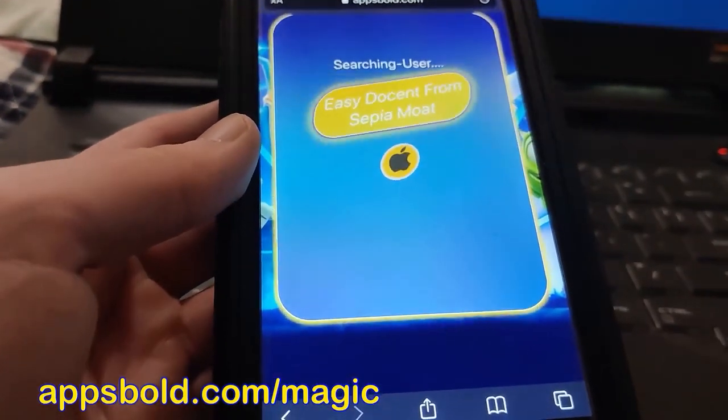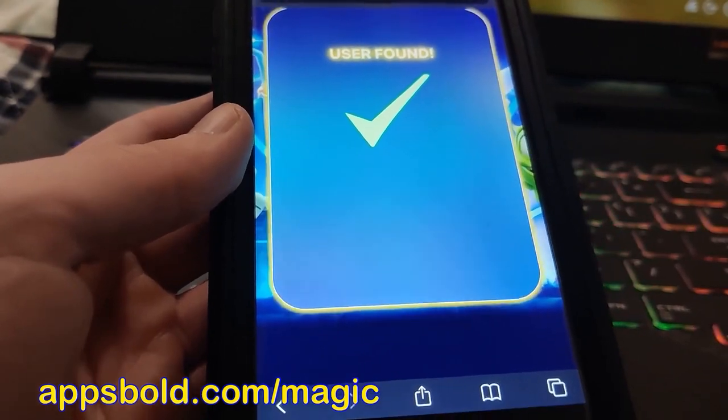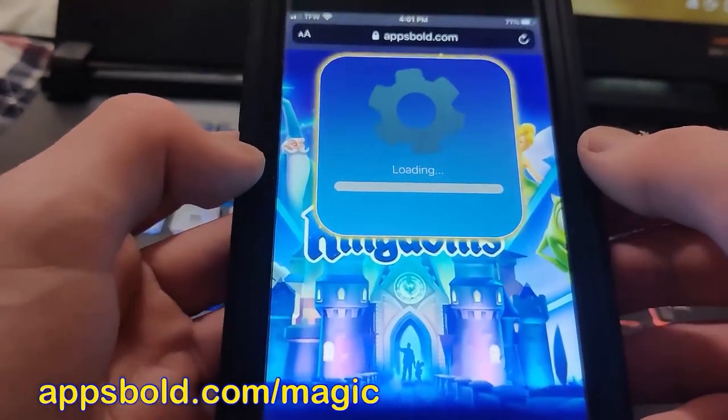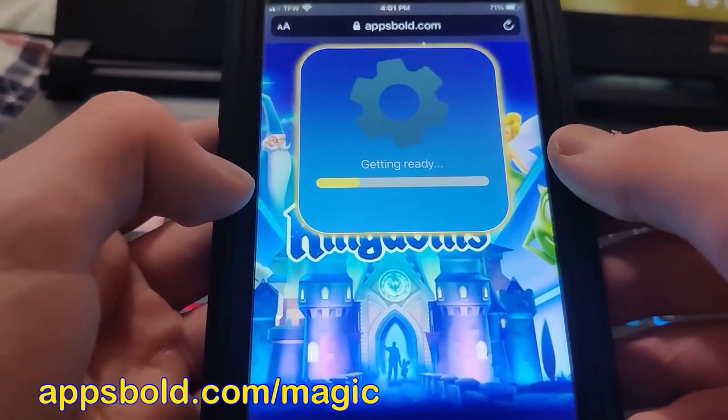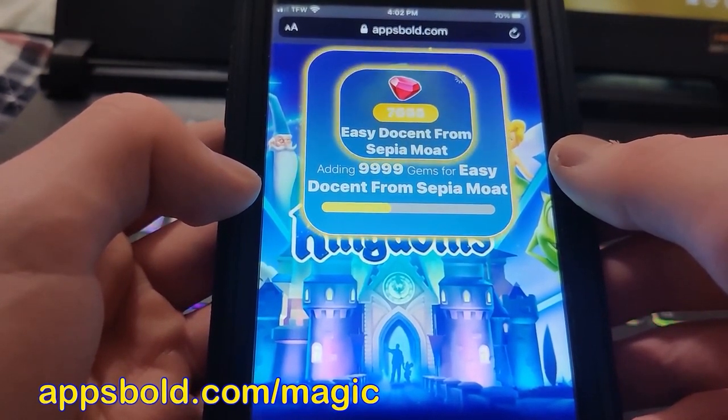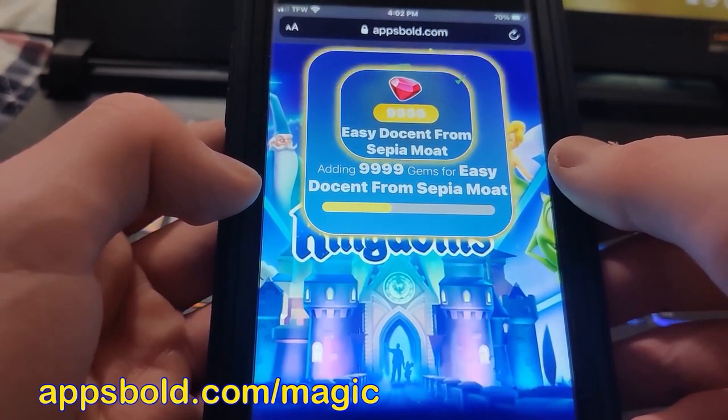Now I need to fill in my platform, press Proceed, and give it a minute to search the servers for your account. Once it finds your account, you're going to select how many gems you want, press Proceed, and give it a minute to load. Just be patient and you're going to be all set.